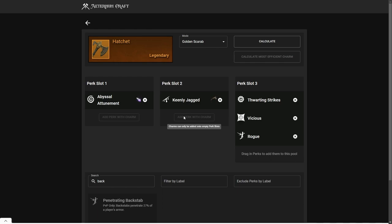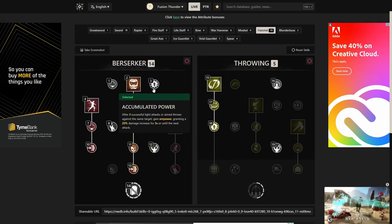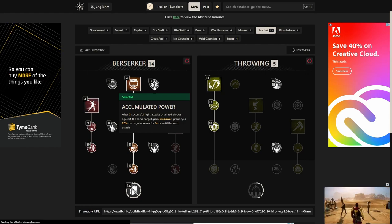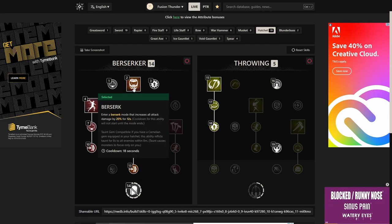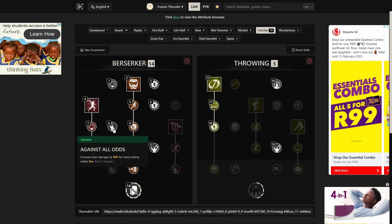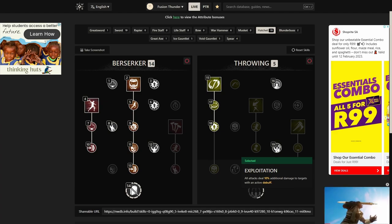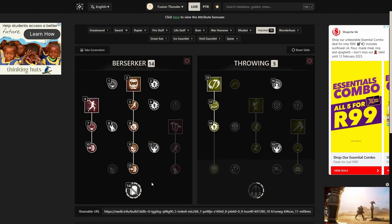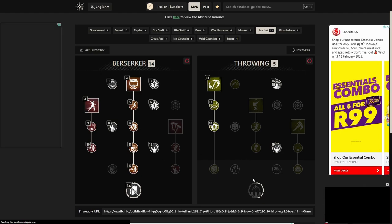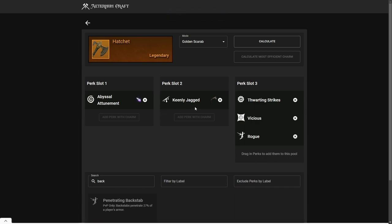A lot of people like to run Keenly Empowered on the hatchet, but I wouldn't recommend it since the hatchet gets Empowered capped really easily. Looking at the skill tree of the hatchet, we have a lot of Empowered sources: Accumulative Power gives a 20% damage increase buff, Berserk also counts toward the Keenly Empowered cap, Against All Odds gives 10% extra damage, and Exploitation also counts. This is already 40%, and it doesn't even include your gems or slash damage ring. You will easily hit the Empowered cap, so I do not recommend using Keenly Empowered on your hatchet.